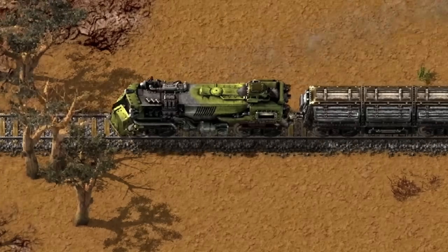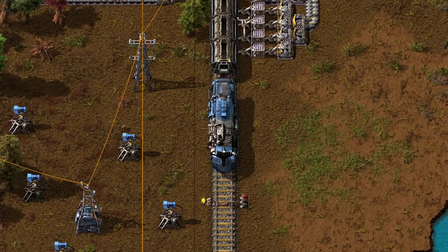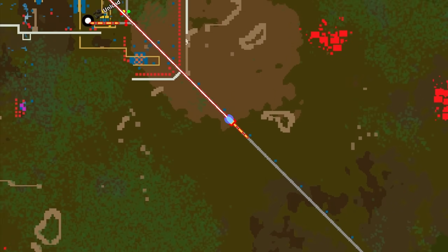Hi, I'm a train. I can carry large amounts of materials or fluids all around your map, but I can also take you on a ride-along to different parts of your base if you're lazy.